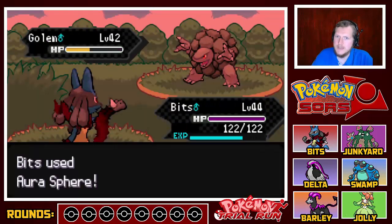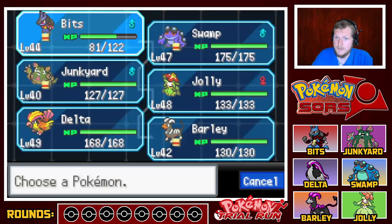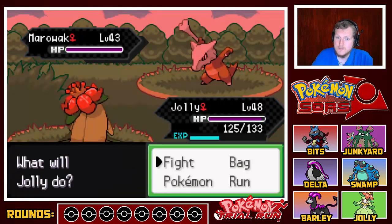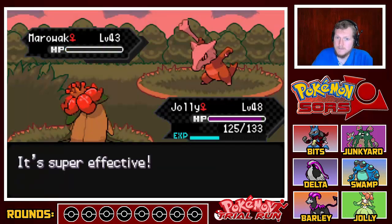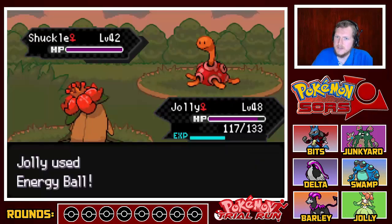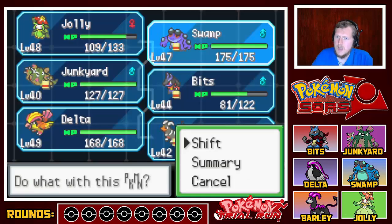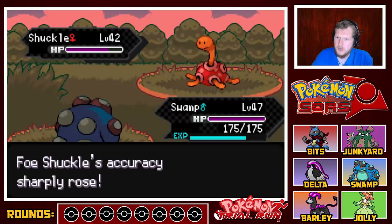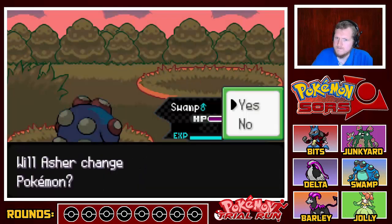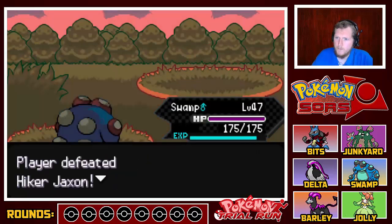I'm a little scared of facing them because they might have scary Pokémon — like that, for example. But I'll give this a go and see what happens. That's a Shuckle. Swamp, can you deal with Shuckle? You can't. Go — and a Crustle. Nice work Swamp!